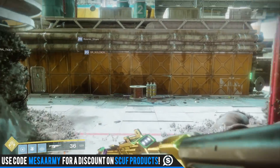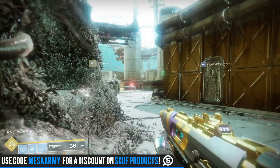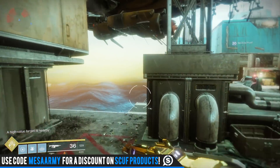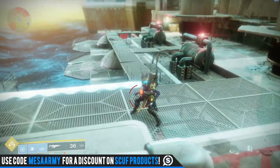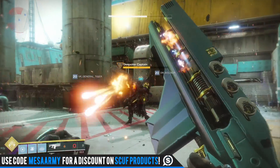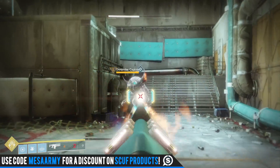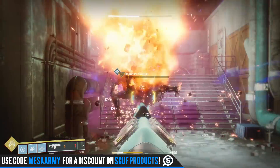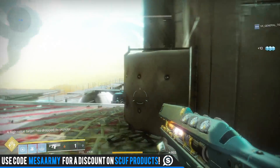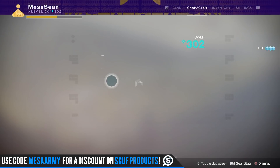The raid shader on this thing looks amazing — it's similar to Uriel's Gift visually. Look at that yellow bar — let me kill him. This thing is just incredible. This is what I use for DPS on boss Calus. Let's go back to the auto rifle and take a look at the perks.